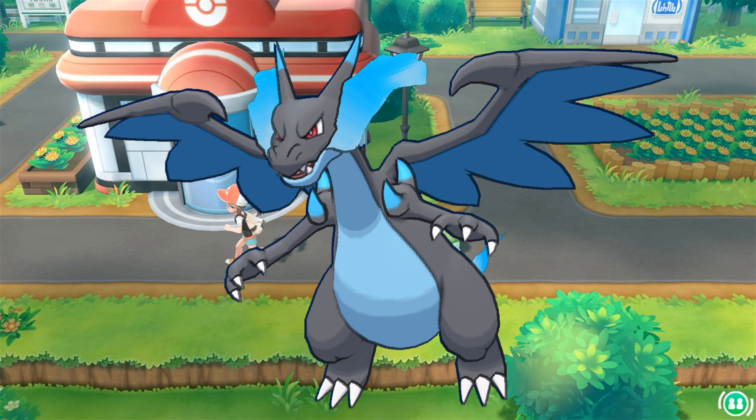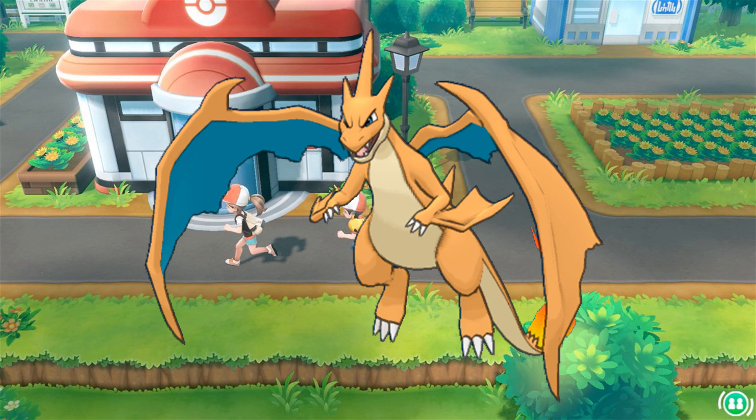Now looking at Mega Charizard Y: it has 78 HP, 104 attack, 78 defense, 159 special attack, 115 special defense, and 100 speed. Out of all the fire types here in Kanto, Mega Charizard Y has the best special defense and the best special attack at 159 — that hits really hard and it's going to do a lot of damage. Of course, you're not going to have the drought ability in this game, but 159 is a really good special attack stat. Overall, Charizard is a really solid pick if you need a fire type Pokémon. If you're able to use Megas during the main storyline, Mega Charizard X and Y are going to be overpowering your opponents.